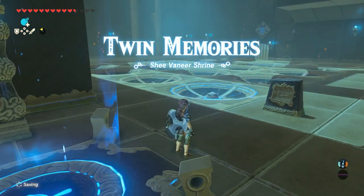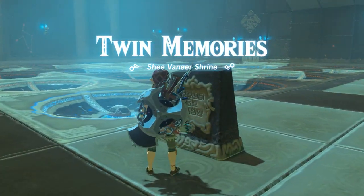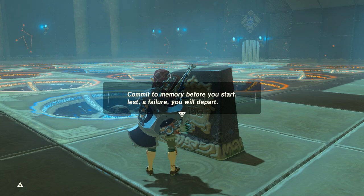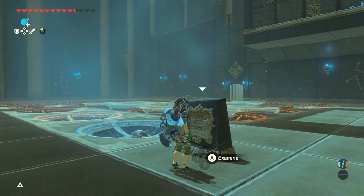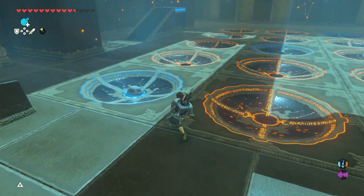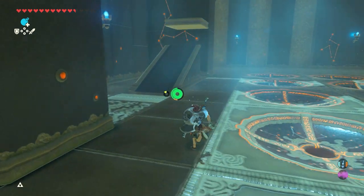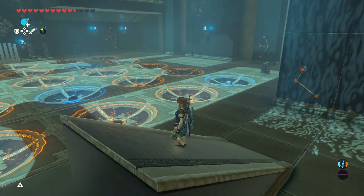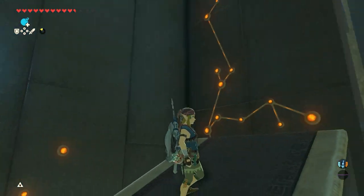Twin memories. The shrines atop these peaks share a connection. Their memory — the answer to the other's question. Commit to memory before you start, lest a failure you will depart. Oh my goodness. I know what this is and we're not going to be able to even do it. I have to go look at the other shrine to determine where the spheres go. It's pretty crazy.